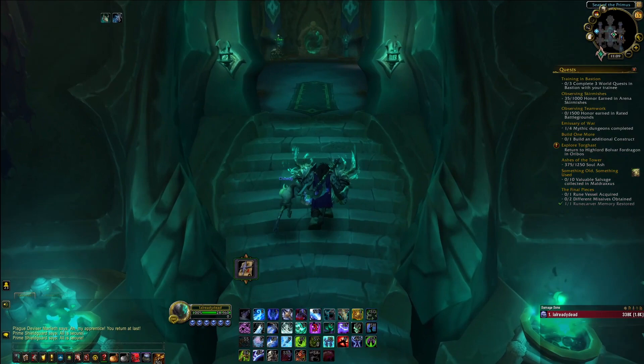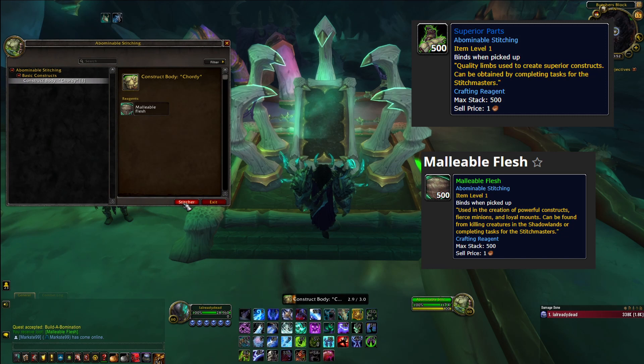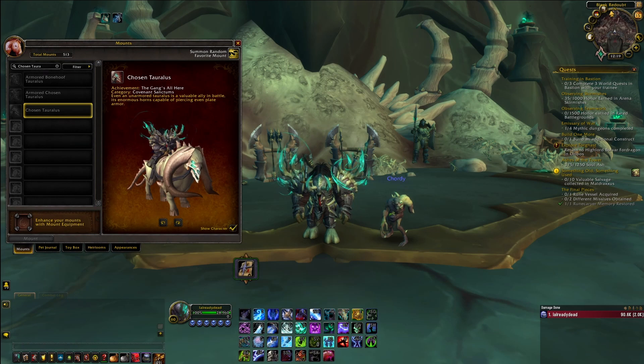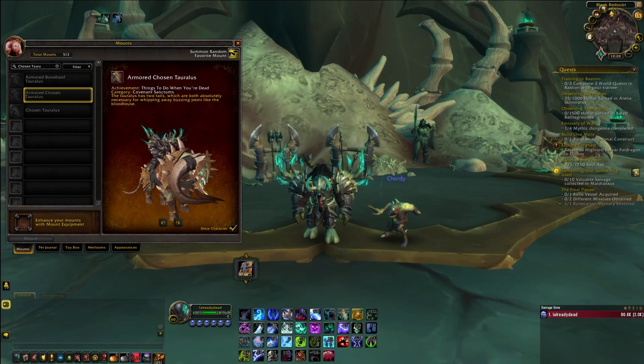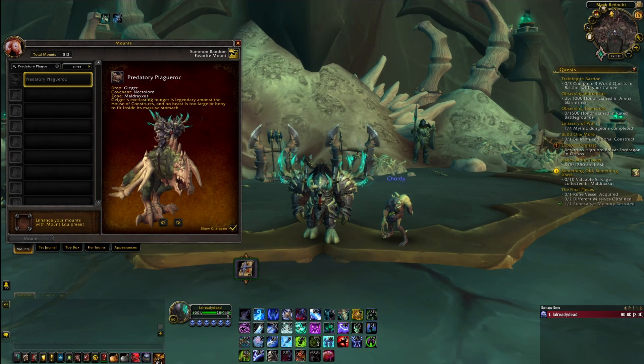Next I'm going to show you how to get all the mounts associated with the Abomination Factory. First you can obtain the Bo's Sewn Flesh Rock by getting the Abomination Factory to rank 5 and spending 5 Superior Parts and 50 Malleable Flesh with Abominable Stitching. Next you can get the Chosen Tireless by completing the achievement The Gang's All Here, which requires you to build each of the constructions listed on screen with Abominable Stitching. And the final mount associated with the Abomination Factory is the Armored Chosen Tireless, which is awarded from the achievement Things to Do When You're Dead, which requires you to complete four different Abominable Stitching achievements listed on screen.